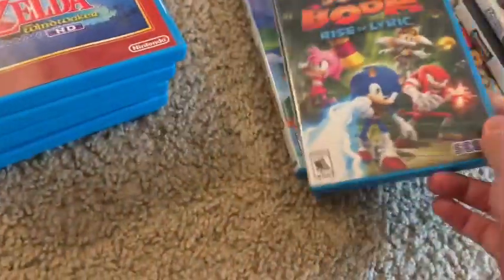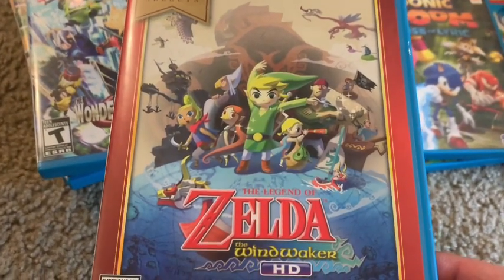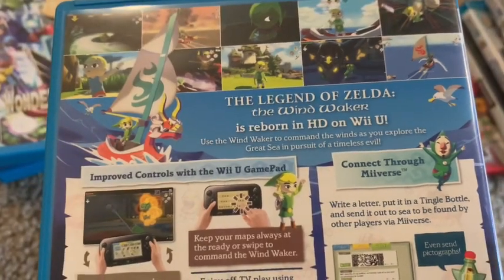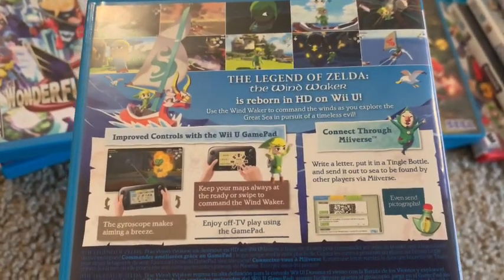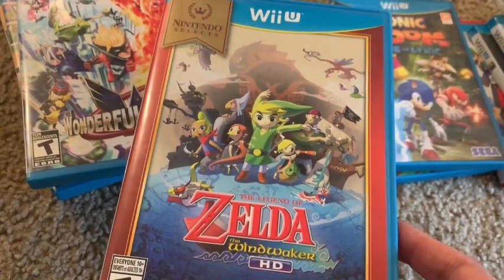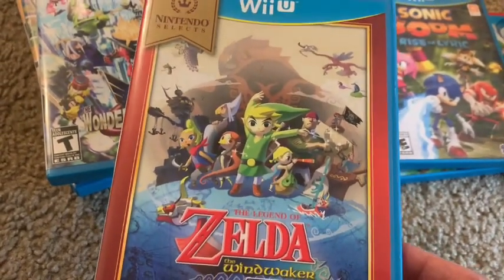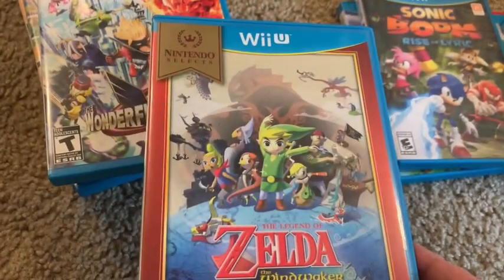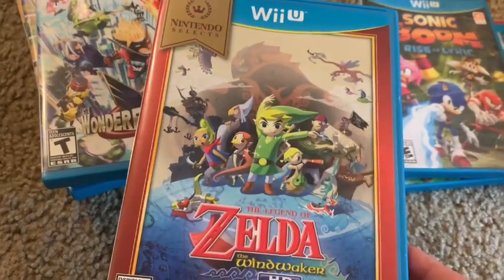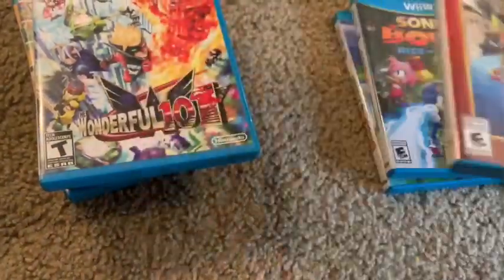Next we have The Legend of Zelda: The Wind Waker HD — one of the better HD remasters. This game is beautiful. I played the original on GameCube and also have a Japanese GameCube version. If you haven't played this, you should. This is the Nintendo Selects version, which was much cheaper than the original, and it doesn't come with an ugly Greatest Hits label like PlayStation does.